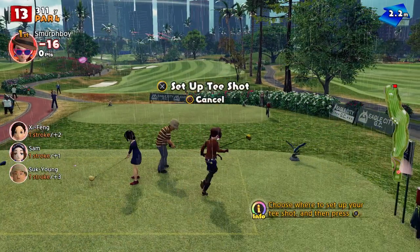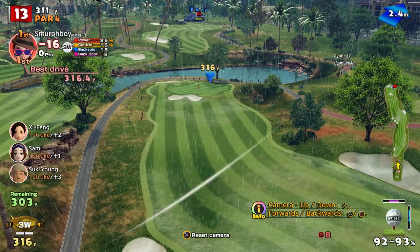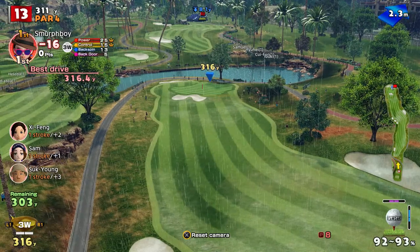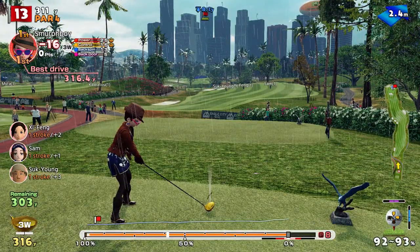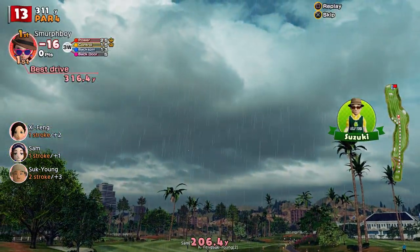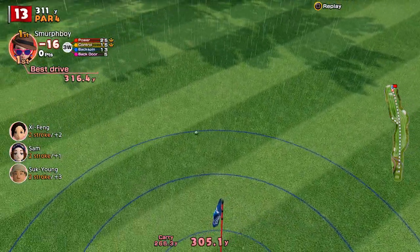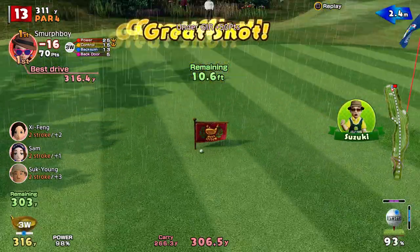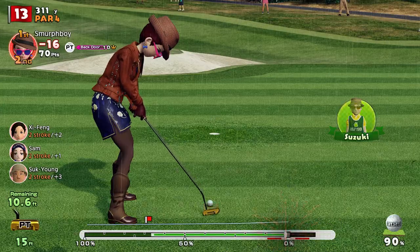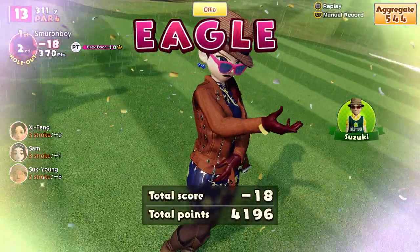Hole thirteen, par four. You can reach it — it's all about how you're going to get down there. It will naturally kick from right to left when it hits that slope. You can bounce it in the right slot — a bit quick but it's okay, it's on the green. Gives us the eagle putt. 18 under — sixteen shots ahead.